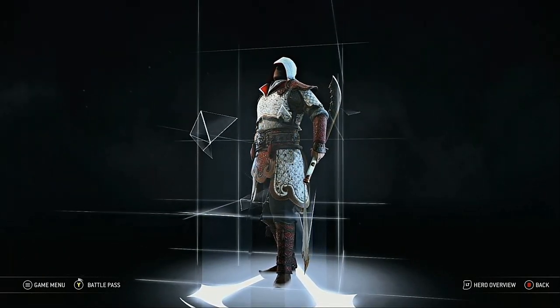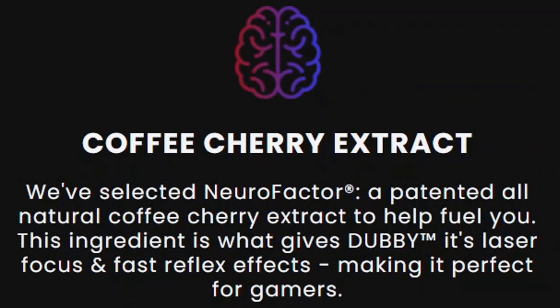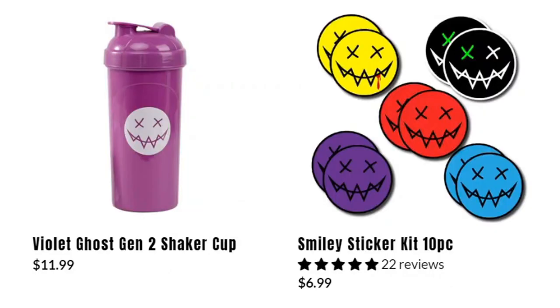I want to thank W once again for sponsoring me. As you guys can see, W makes some great energy drinks that are both keto friendly and sugar free, and it also helps improve your focus and reflexes — two things that For Honor players desperately need. I recommend the Dragon Aid energy because the dragon himself is getting a rework.